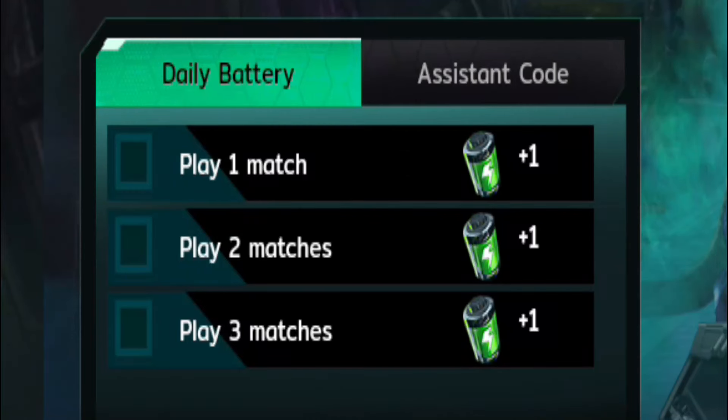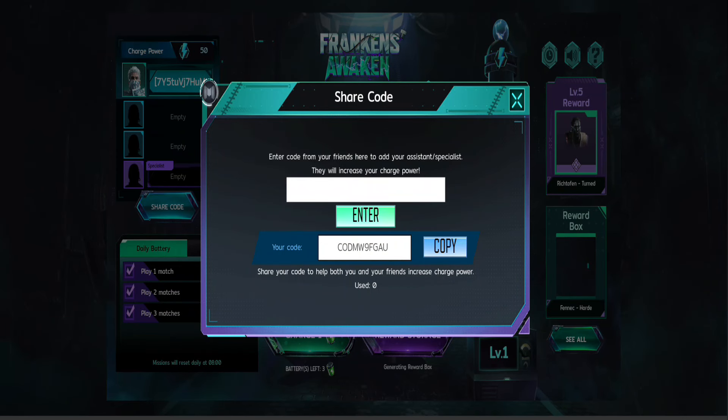Completing daily missions will give you more chances to earn batteries. But here's a tip: enter other players' codes to get bonus power.